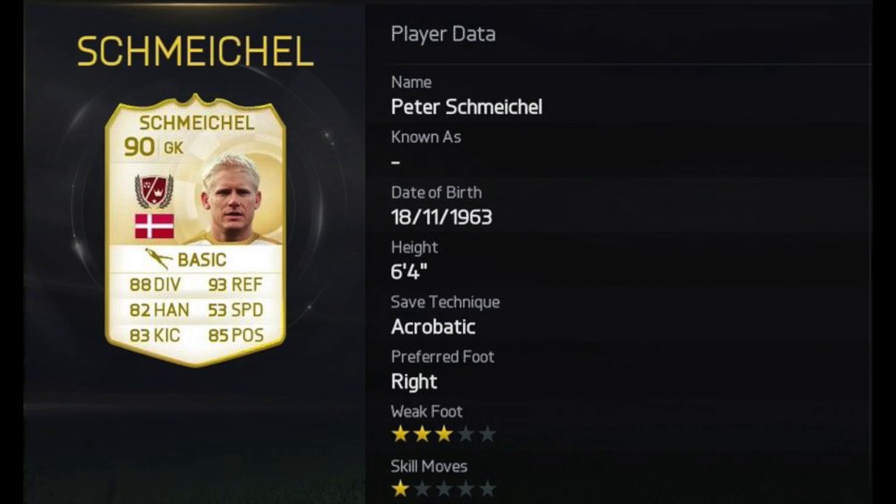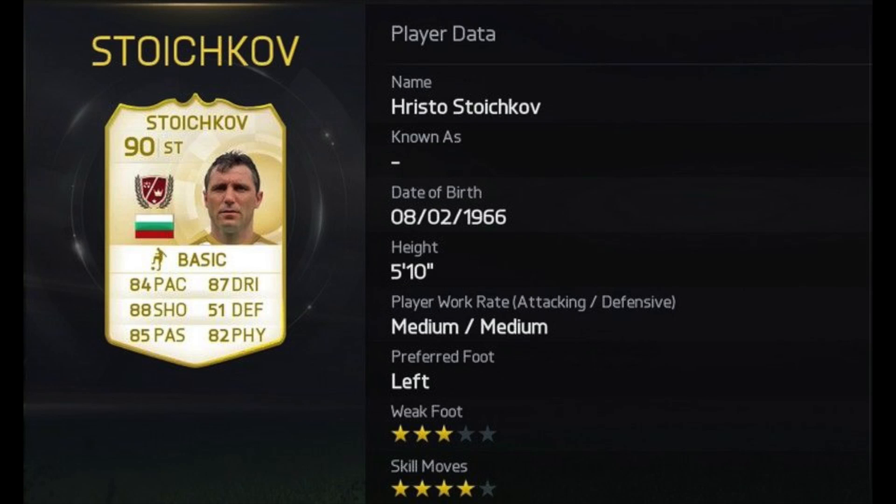These new legends look so good, apart from one or two. In at third place guys, we've got Stoichkov — four star skill moves with three star weak foot, and probably one of the most complete legends we've seen in the game. Imagine him super-duced: 84 pace goes to 99, 87 dribbling goes to 99, 88 shooting and 85 passing goes to 99, 82 physical would go to 97. Stoichkov could be a beast — even without super-ducing, that 88 shooting and 82 physical is going to be deadly.